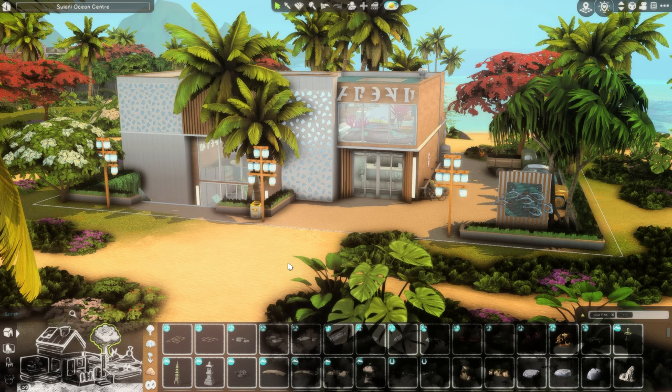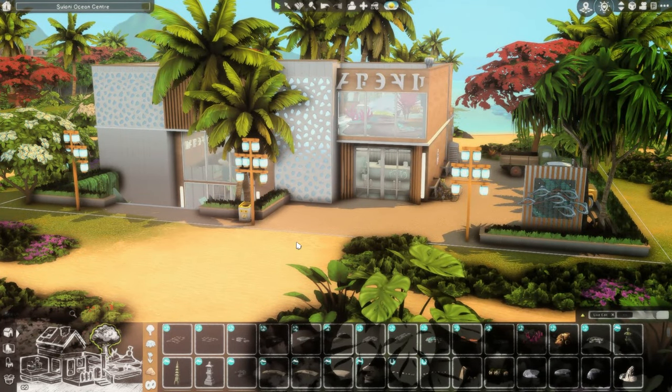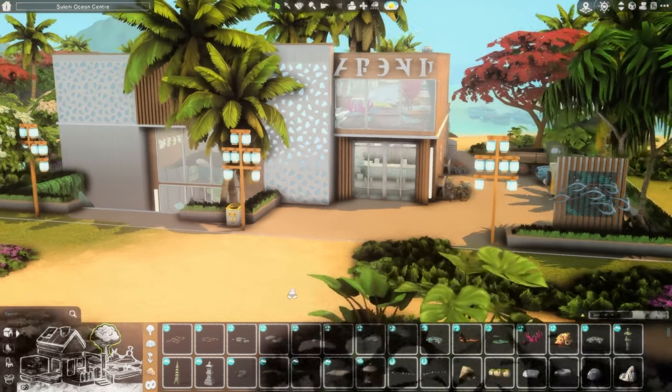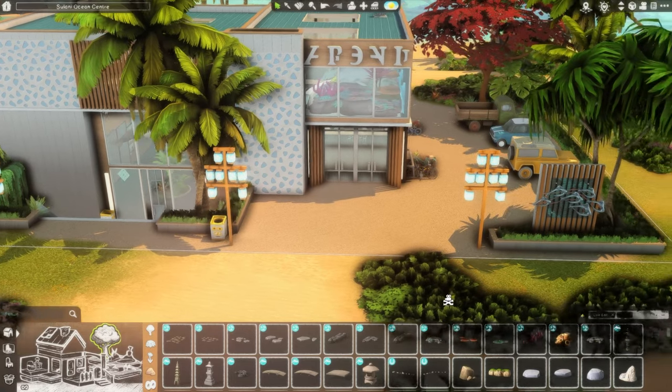If you have conservationist Sims around the world of Sulani, they'll be walking on the road in their full outfits and it feels like they should have somewhere to work out of. I sat down the other day and unexpectedly finished this whole build in like a couple of hours — an evening and then an afternoon. I called it the Sulani Ocean Center because the full name I wanted — Sulani Conservation and Museum Center — was too long. The actual lot type is museum.